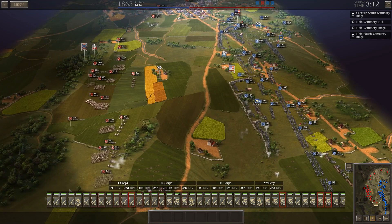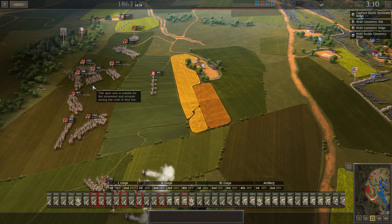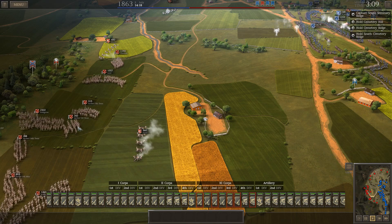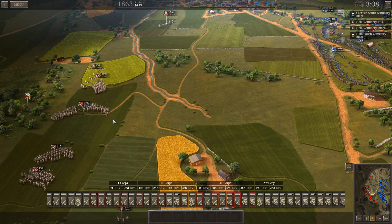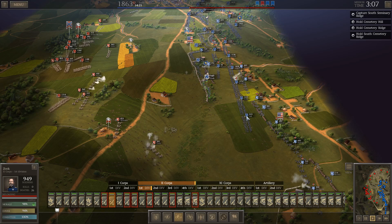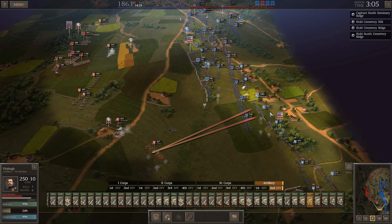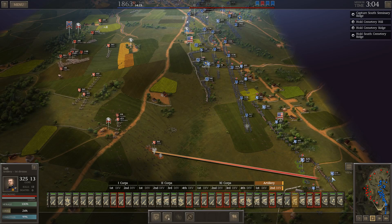The Confederate infantry is coming forward with their charge. We've got Garnett's Brigade under Pickett, Wilcox's Brigade, Posey, the 13th Alabama, Lange, Scales, Davis's 11th Mississippi, Archer, Pettigrew, Lane, and Thomas. They moved into position as if going to attack and then fell back. Some units aren't doing so great — Zook is under artillery fire, his morale is okay but he's lost 26 casualties. The Confederates have really been focusing on our artillery.